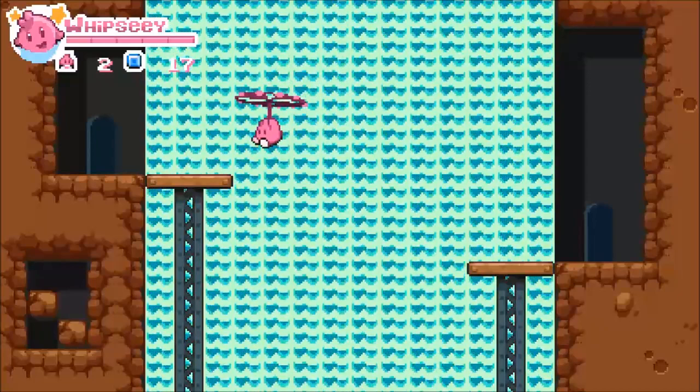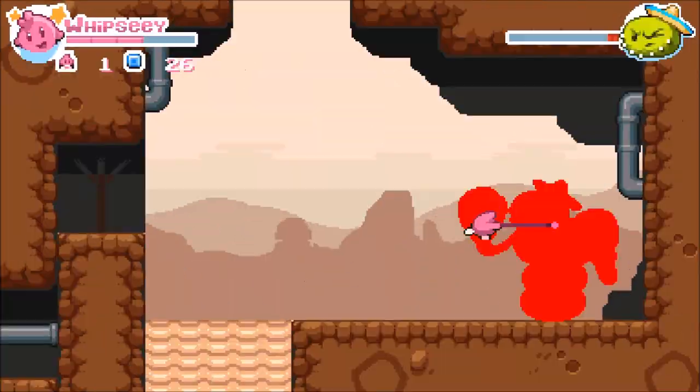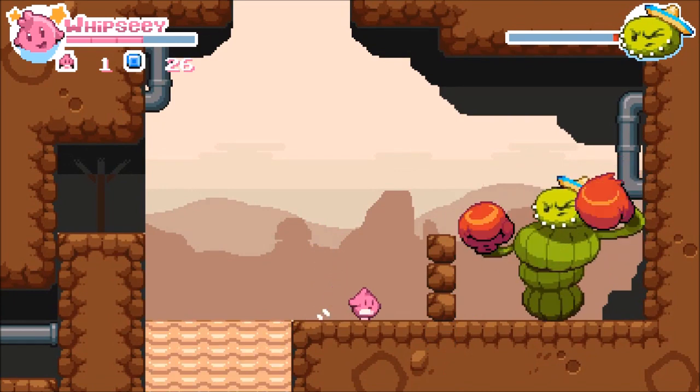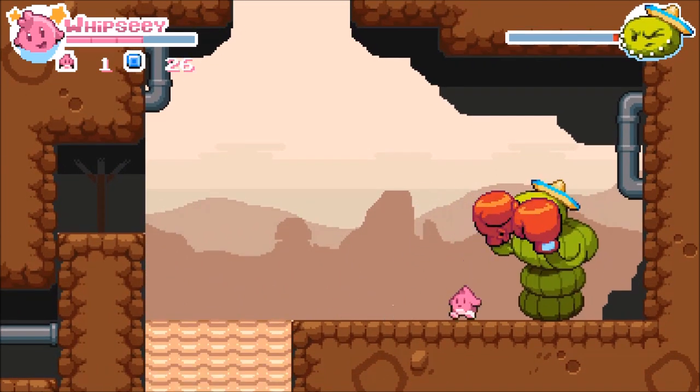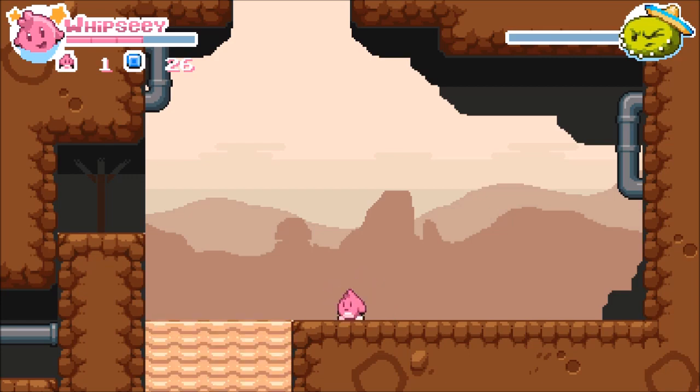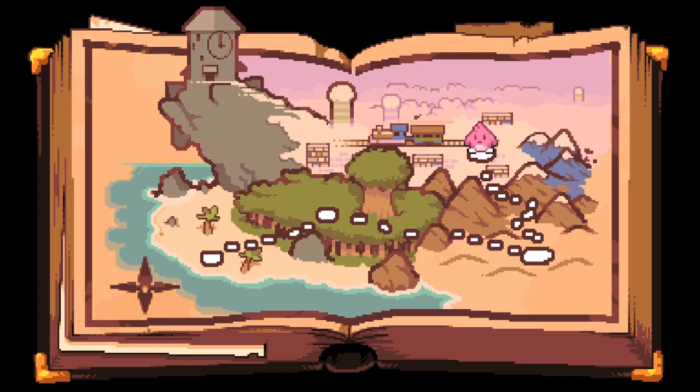Precision and timing are key. Whipsy will test your patience in attacking the bosses — take your time and their patterns will become easier to tackle. Once the win is secured, the boss will disappear in an instant. There is no upgrade to obtain or life boost, rather a trip back to the now-progressed map screen.